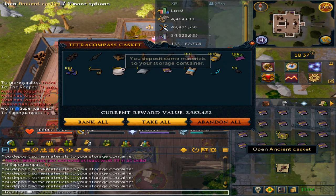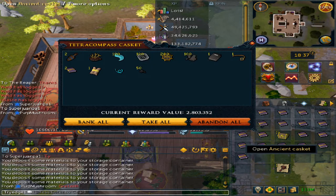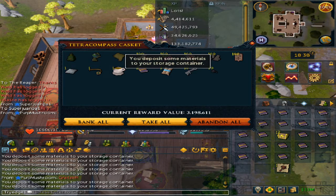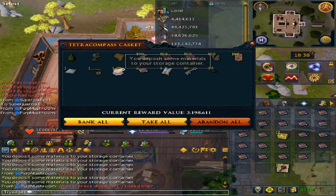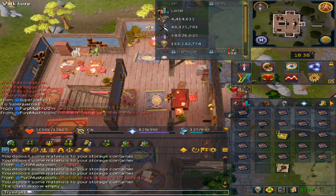4 mil. Dang it, too much — the onyx dust though is very lovely. 3.8 mil. 3.2 mil. Honestly, I was kind of worried about opening these 60 caskets because the amount of different artifacts you get — they destroy your bank space completely.